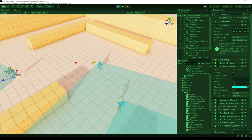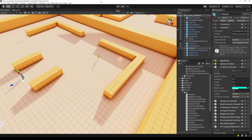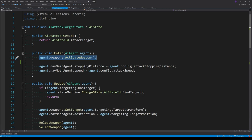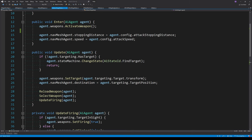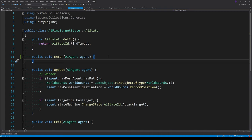A couple of bugs to fix: inside the AttackTargetState, we activate the weapon on enter, but when we leave the state we have no target, so I'm adding weapon deactivation on exit — this causes the agent to put the weapon away once it loses its target, which can happen for multiple reasons including the target being dead.